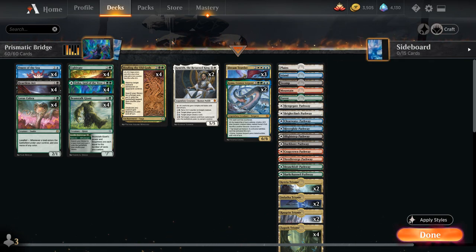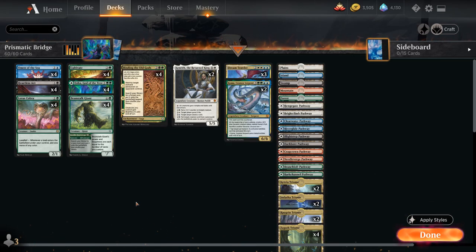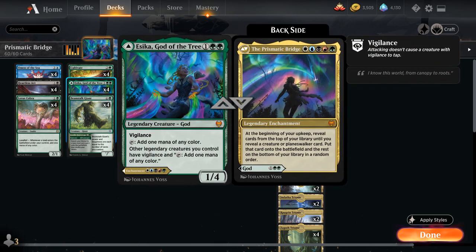We only have one of each basic land and no copies of Fabled Passage, otherwise we would run out of fetchable lands too quickly — and that is going to happen from time to time with our Cultivate and Fertile Ground. But usually by the time we have each basic land in play we're already in the late game, so we don't really need more lands in play. At three mana we have Cultivate, which is very useful as it provides double mana fixing. And then Fertile Footsteps, useful to ramp early, and later in the game also provides a nice threat to close out the game and is a fine hit with Prismatic Bridge.